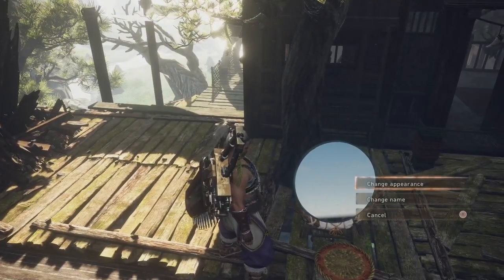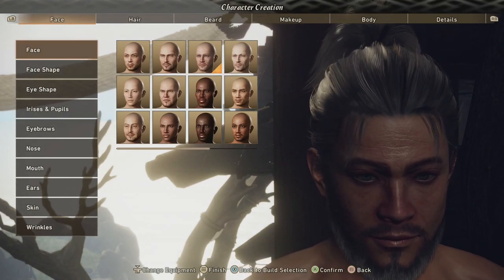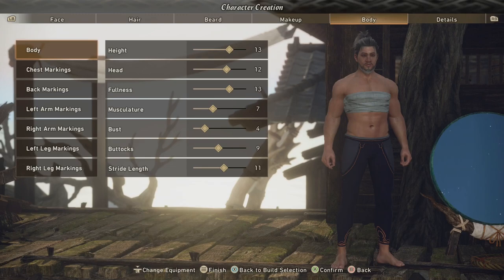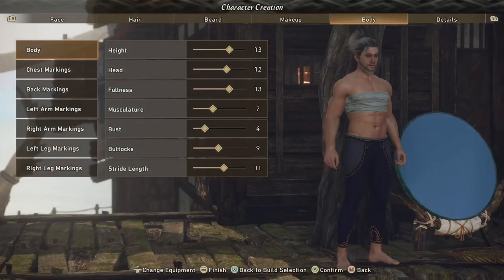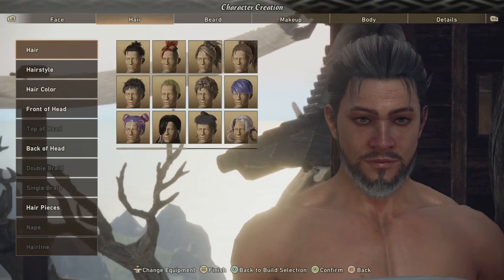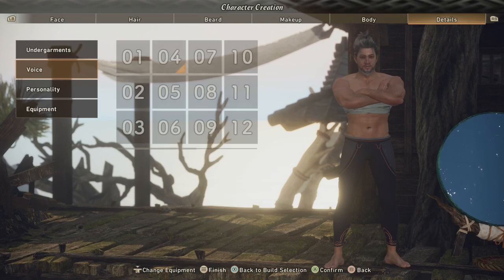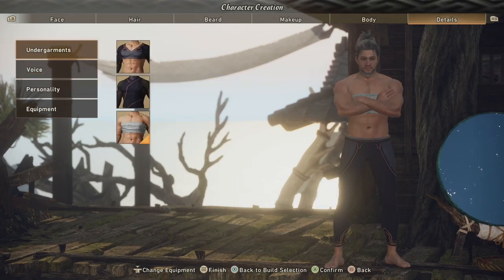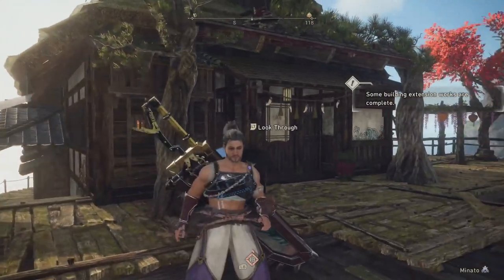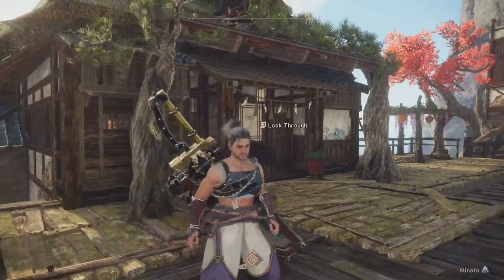Here's the little mirror. If you go up to it, you can look through and change your appearance and change your name. This is everything that the character creator originally presented to you. You can change your body, but I don't believe you can change your gender appearance — like you can't go from the masculine model to the feminine model. That's about the only thing you can't change. Everything else, including your voice and your undergarments, is all here. I changed my undergarments once because a particular bandage strap looked better on one of the armor pieces I was using.